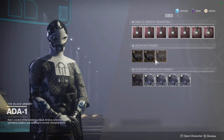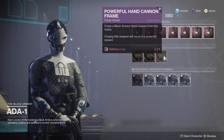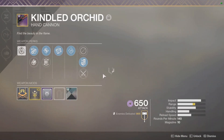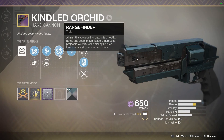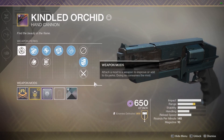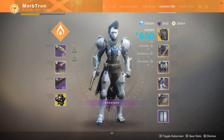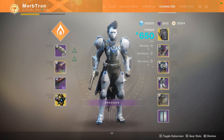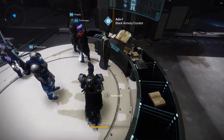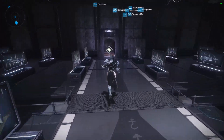We have the Hand Cannon, the Bow, and the Auto Rifle. If you need to farm for a good roll on a Hand Cannon — I think I've got a fairly good roll on my Kindled Orchid: Rapid Hit, Range Finder, Accurized Rounds, Chambered Compensator with Range Masterwork. But I could always go for a better roll, so that's what I'm going to do this week. I'm going to spend a lot of time getting myself some Hand Cannons and figure out what you need to do to open up the Niobe Labs.